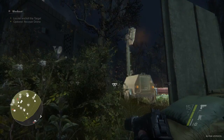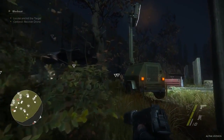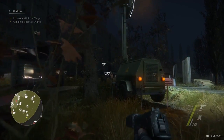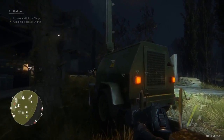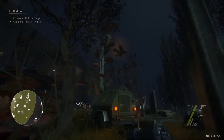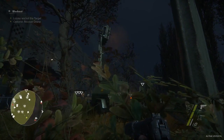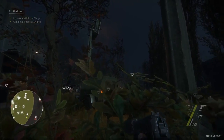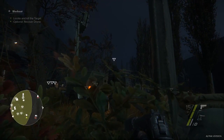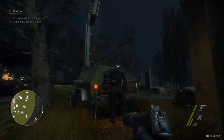Scout mode also shows us interactive objects. We can use some of them for sabotage to ambush our enemies. If there are any soldiers in the vicinity, they will investigate these objects and provide us with an opportunity to strike. We don't have to perform an immediate takedown though. If we are sure we will not be spotted by other enemies, we can try to interrogate our victims to gain vital information, like the location of our target or the distribution of troops on an outpost.